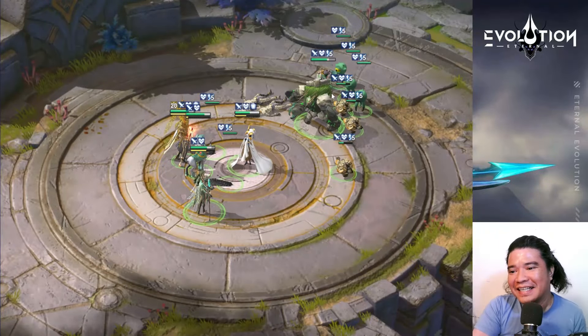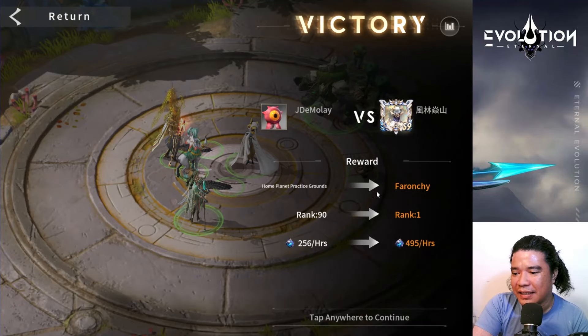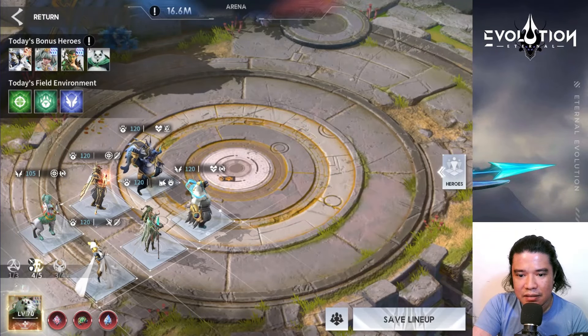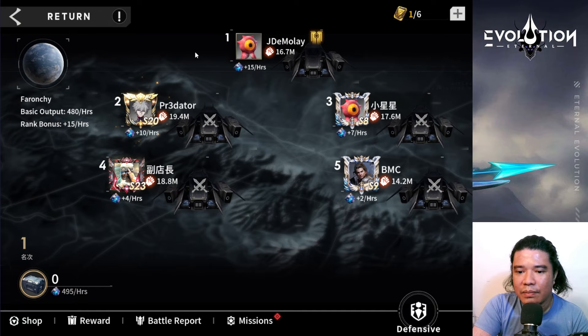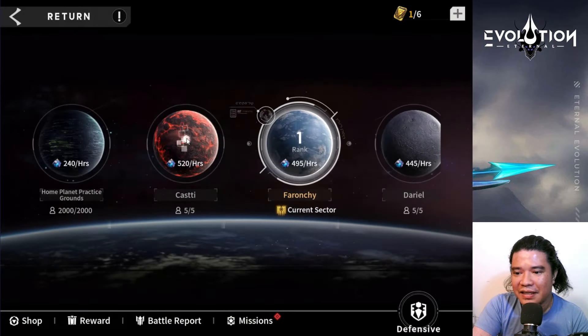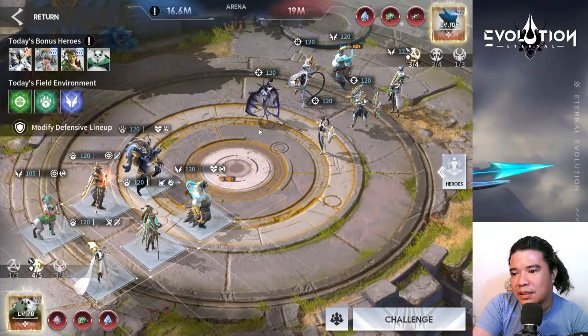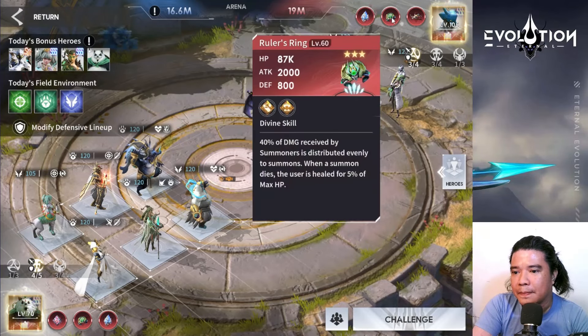Take a look at that - Alyu! His Alyu is pretty strong, oh my god. Nice! Now for our defensive setup I'll modify this - I think that would be fine. I'm already at number one here! Let's try this next one - we have 21 million. It's Unleashed - he's a moderator of the Eternal Evolution Discord. Let's try this - I have one attack. He's using hunters here!